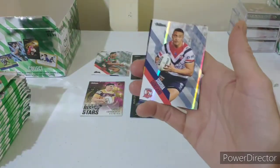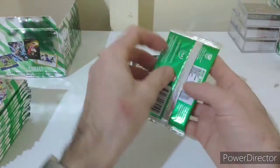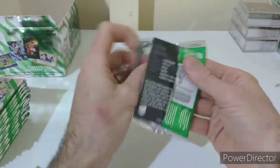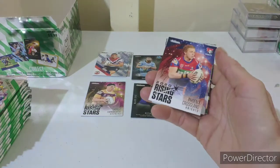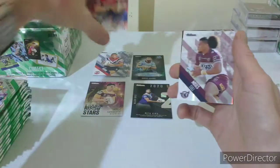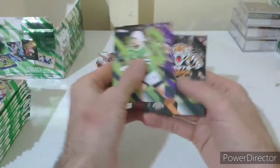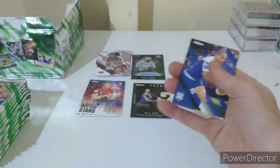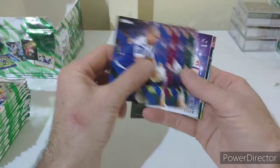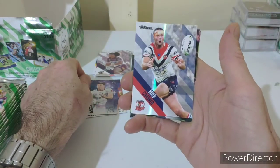Just a pearl special again - it is Takiahu. Michael Morgan - anyone collecting his cards now he's retired unfortunately. Phoenix Crossland Rising Star and Moses Suli for the pearl. Then a rising star Cooper Johns for the Storm and another for the pearl.